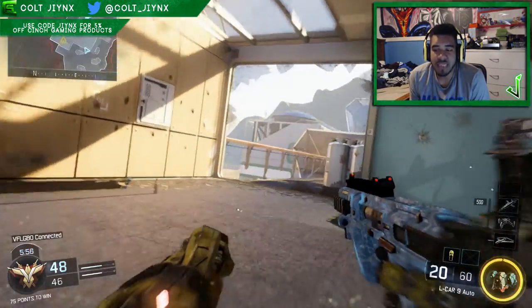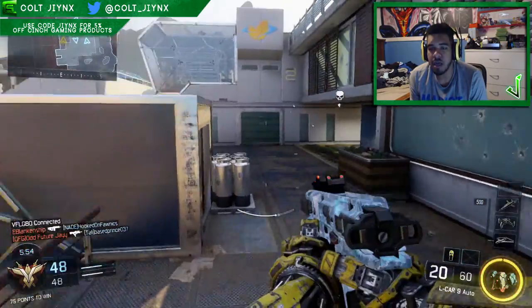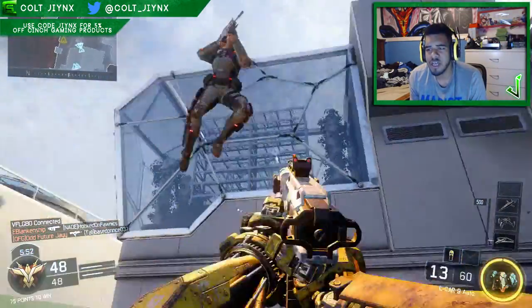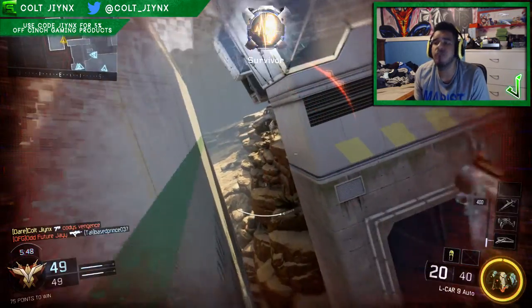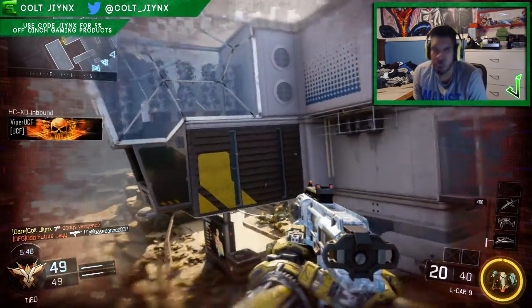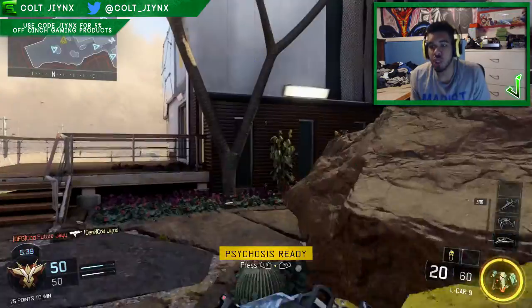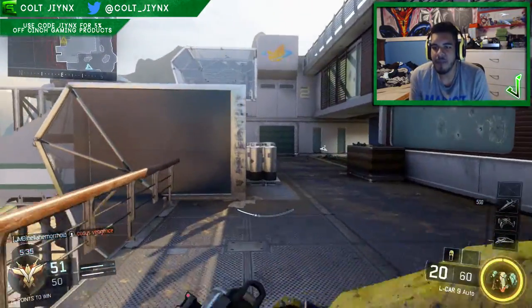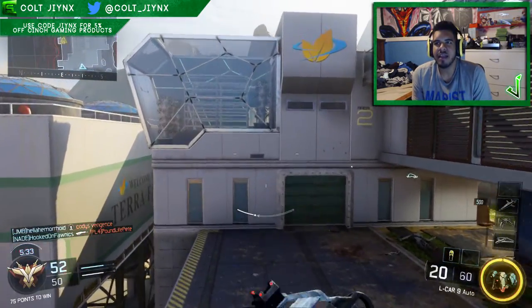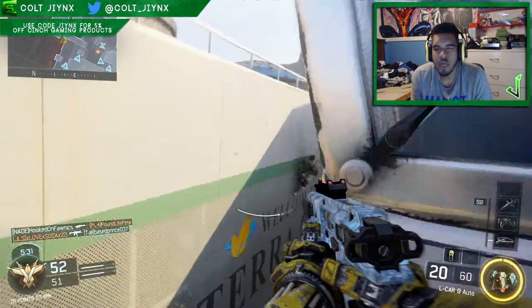Splash is basically going to take place in like a futuristic amusement water park. I want to know exactly what it's going to be like. I'm pretty sure there's going to be a whole bunch of wall running, and there's going to be water. It looks colorful, it looks fun. I can't wait to see how they would design a water park map — I want to know how they would do it.